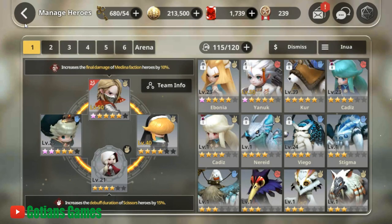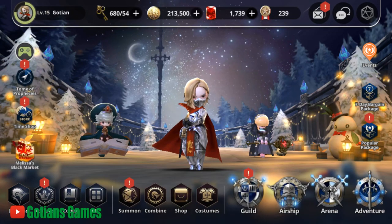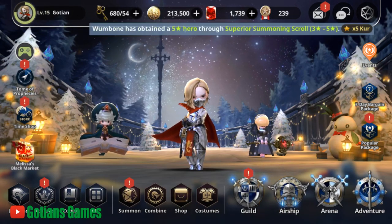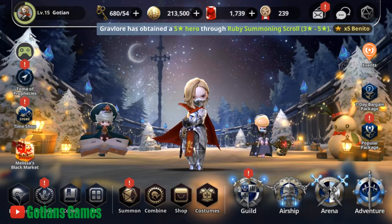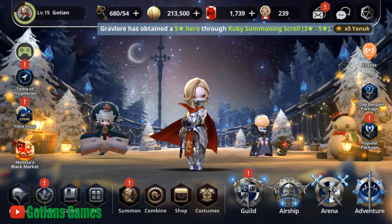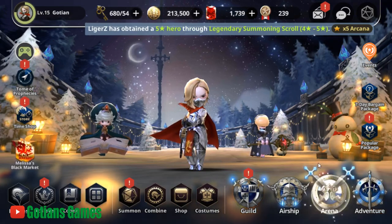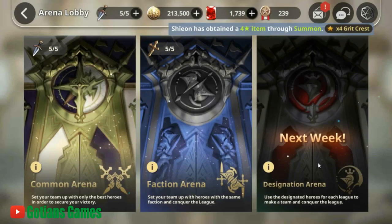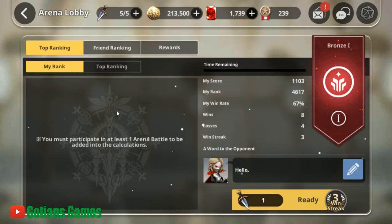Every unit has bonuses, so you build your parties around a specific theme. Make sure you have healers, protection characters, tanks, and casters — there's so much variety that makes it really addicting, especially being able to put different parties together. You build separate parties for PvE — story modes and boss fights — and for PvP, which is a whole other monster in and of itself.